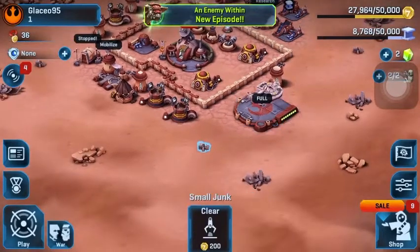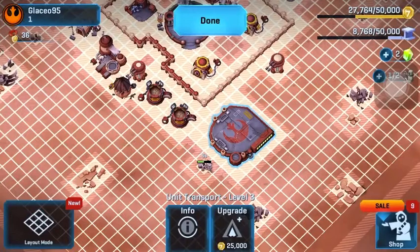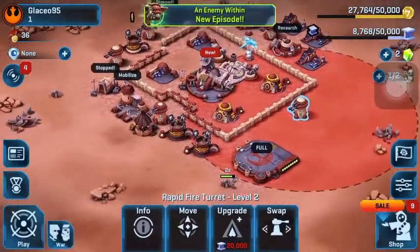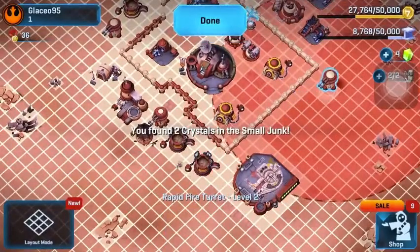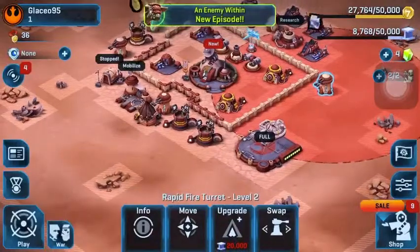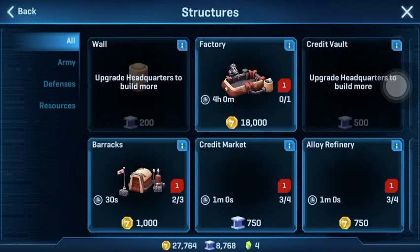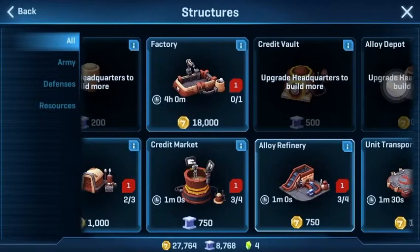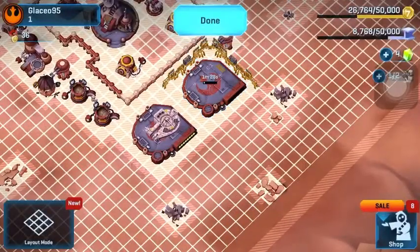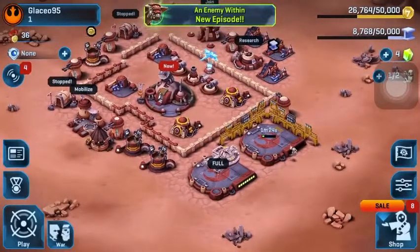I'm just going to clear this up and move this down. I'm going to move this one up, and then there should be enough room to build a factory. That's interesting — I have one of these, unit transport, here we go. While this is building, I'm going to go ahead and beat my mission.